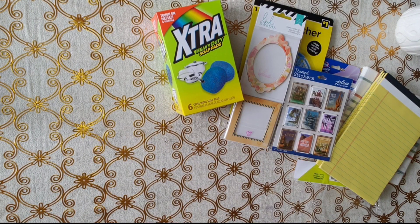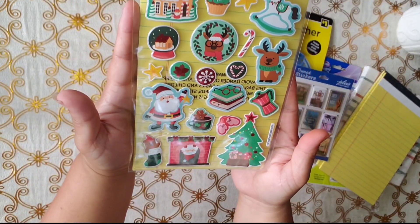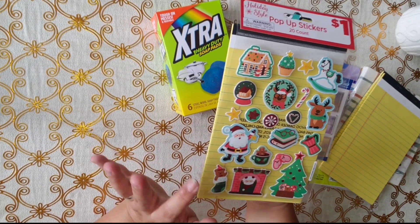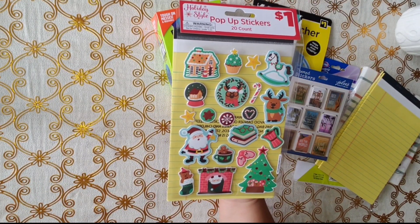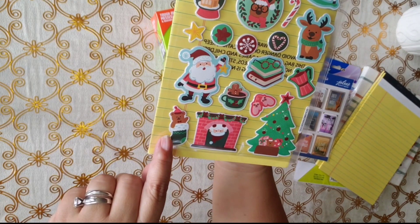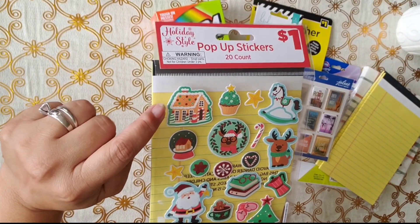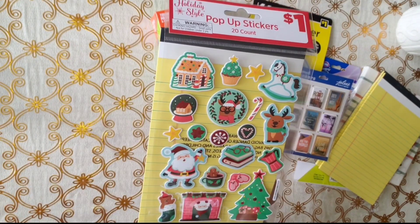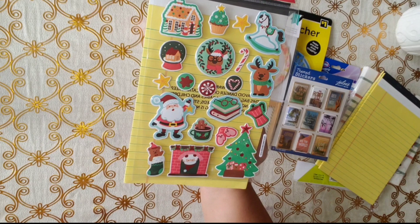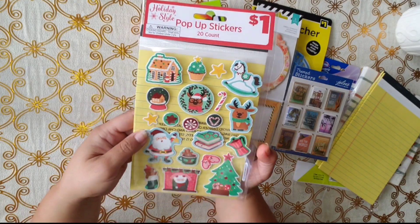They have Christmas stickers — look how nice! I have a lot from last year so I had to choose wisely. I couldn't leave this one — look at the Santa, it's so cute! And the teddy bear. This one with the cupcake — and this one could work for hot chocolate or coffee. I just love this one, it was my favorite, so I got just one sheet.